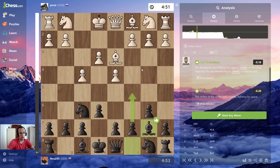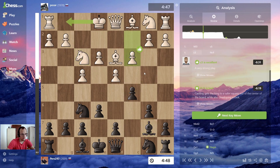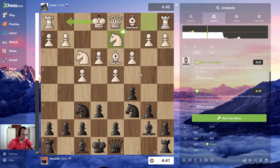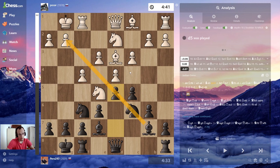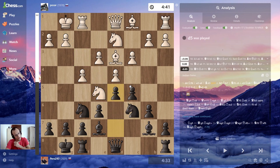He played the stonewall setup. I go c5 — usually they go c3 in this case. The point of c5 is just to have some share of the center. I develop pieces and castle. Notice that I'm not pushing d5 because that would block my bishop, even though the computer probably thinks it's fine.